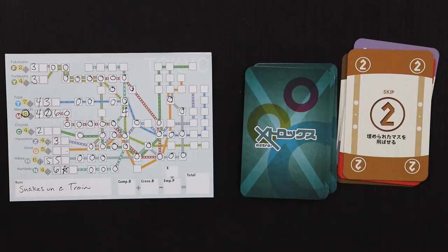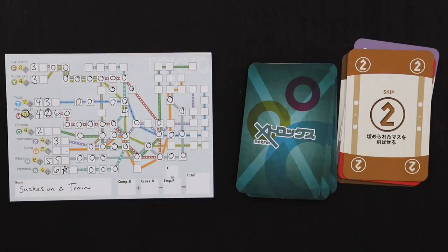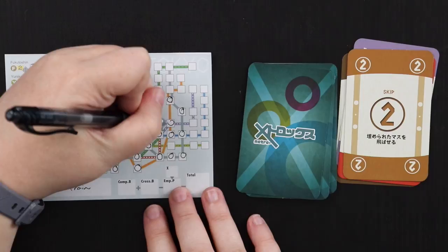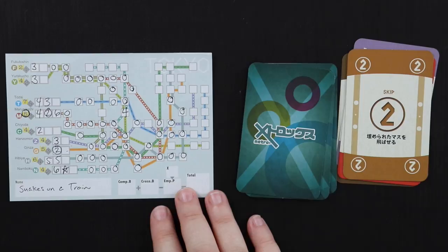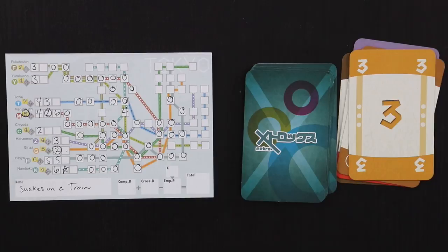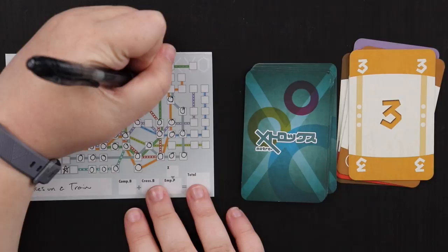We got a skip two. I don't really want to skip anything at the moment, but actually the orange is tempting — I haven't put anything in my indicator for it yet and I've got so much of it filled out. I put it right there on the orange: one, two — filling in the gaps in that line, putting me within finishing striking distance. Next card is a three, and I use it to finish the orange line: one, two, three. That line is all done — awesome!